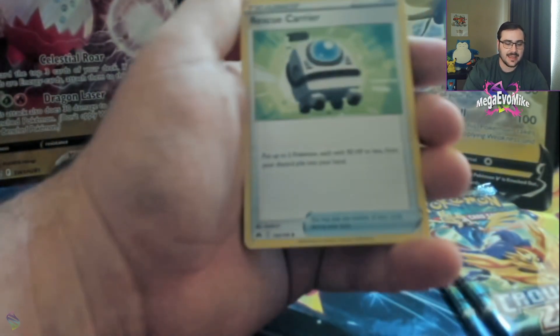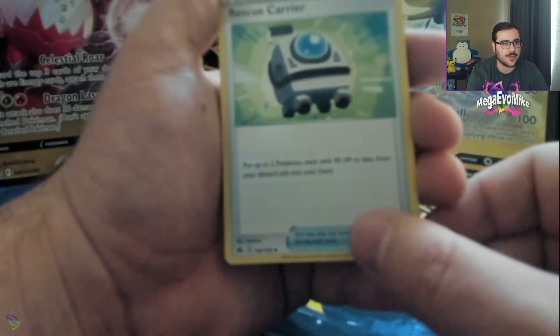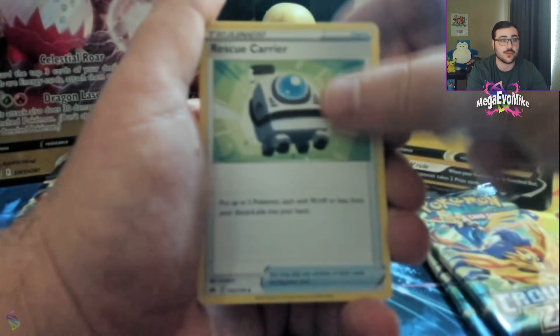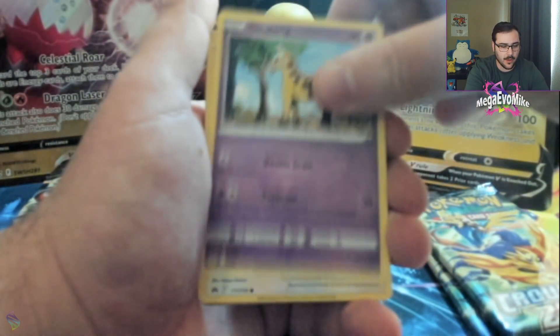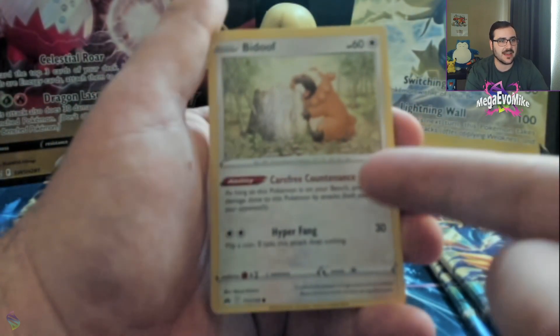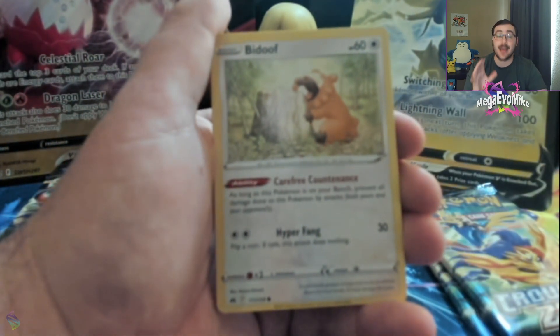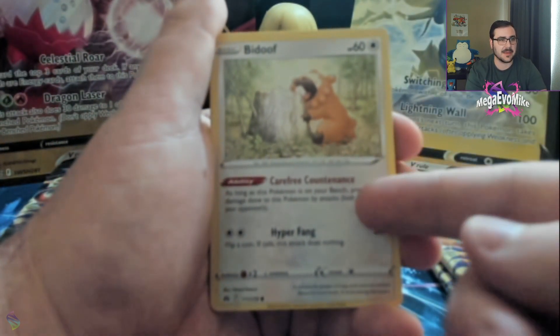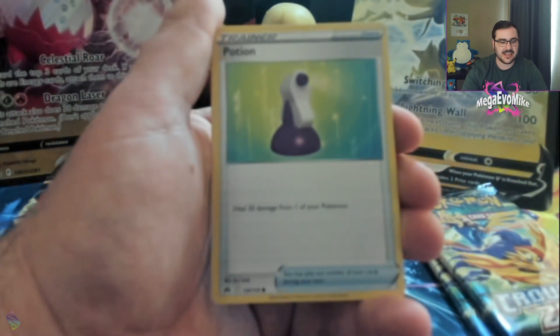Psychic, electric, a new art Rescue Carrier — I love all the cards that have this art specifically. There's Trekking Shoes, there's Ultra Ball, lots of them. And we got the big daddy Doof! He's got a really cool ability — this is now the optimal Bibarel to play for sure, because it has a bench barrier ability that protects it while on the bench.